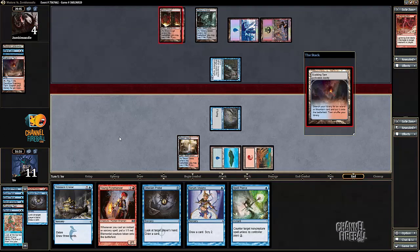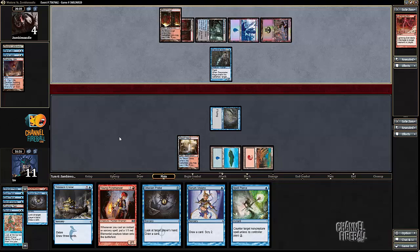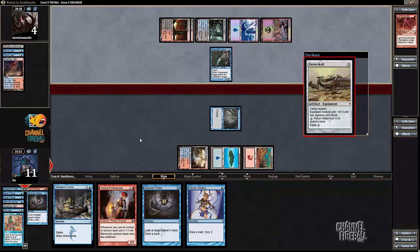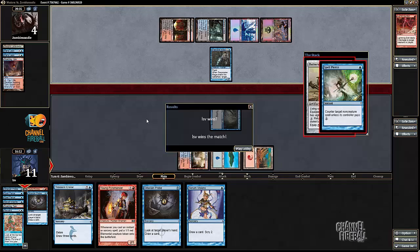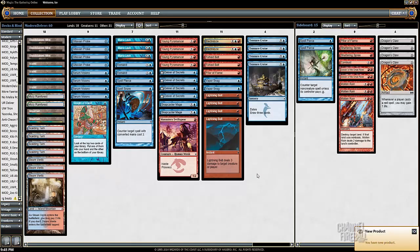And if my opponent casts Batterskull, I guess I get to attack. It would have been better to maybe tap out, but no, I've got the Spell Pierce. This match was weird. I feel like my draws were good, and I was pretty far ahead of my opponent at most points, but the way things worked out was really bad for my opponent in ways that I'm not sure they should have worked out that way. We'll keep playing and see what we learn.